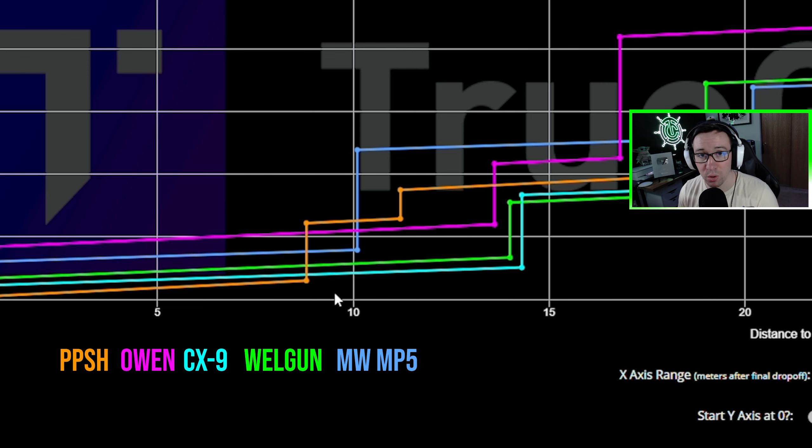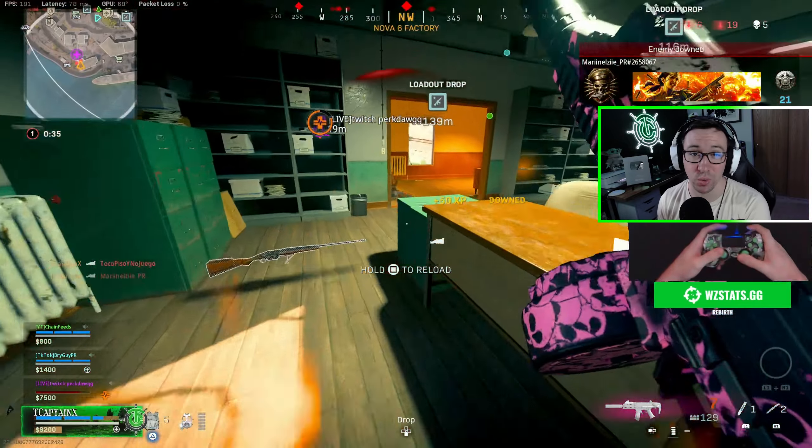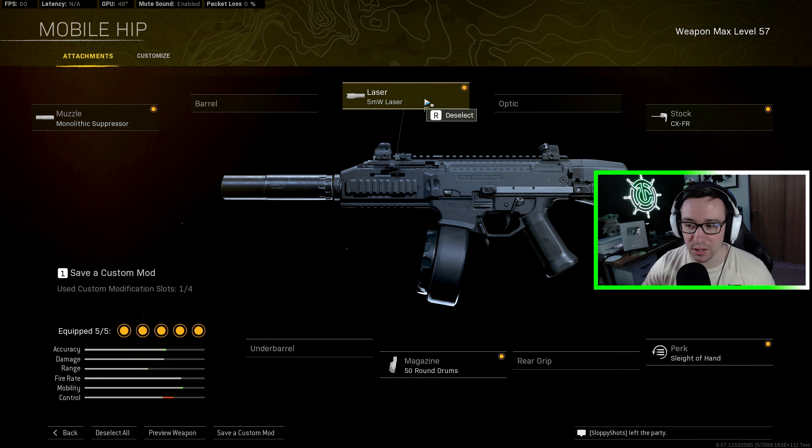To be blunt, I would say the CX-9 could be the best SMG in the game if it wasn't for its lower damage per mag. Yes, it has a 15-round mag, and it shoots really, really fast, so you fly through that mag very quickly. However, one cool thing about the CX-9 is that the perk Sleight of Hand drastically reduces its reload time. So it is absolutely still top-notch to use in trios or quads, but I think this is 100% an S-tier SMG in solos or duos.